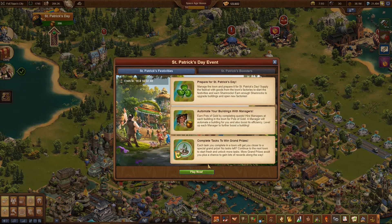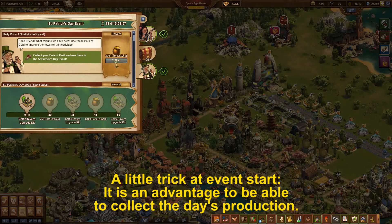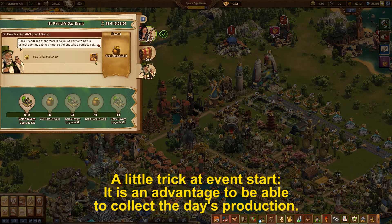First of all, the event is about collecting as many pots of gold as possible. You start the event with an initial stock of 200 pots of gold. Each time you log in every day, another 100 pots of gold are added.